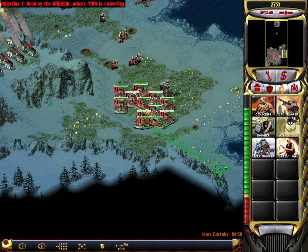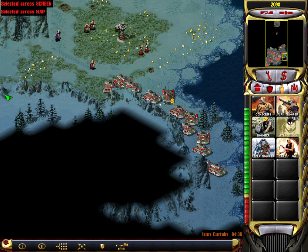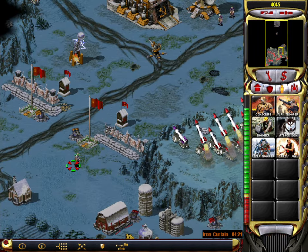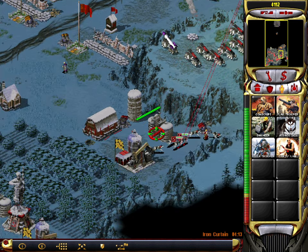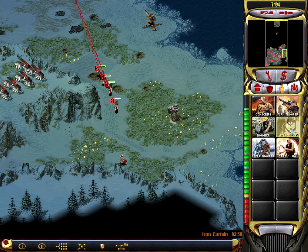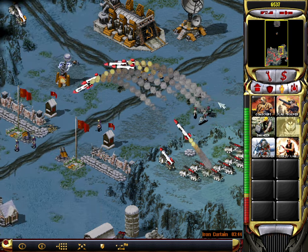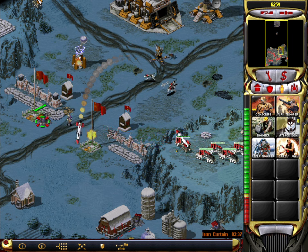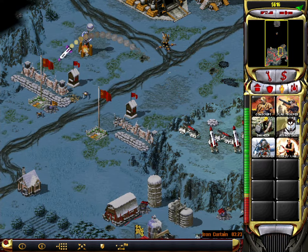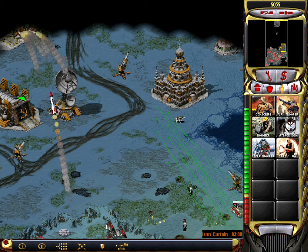Structure garrison. Engineering. Unit ready. Engineering. Yes, Commander. Engineering. Move ready. Breaking order. We will bury them. Training. Unit ready. Unit lost. New rally point established. Unit lost. Unit ready. Unit lost. Unit. Ready. Attacking.